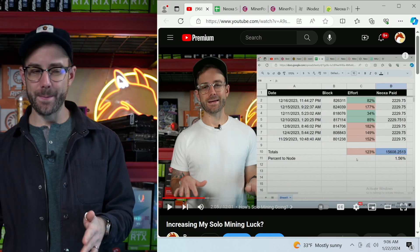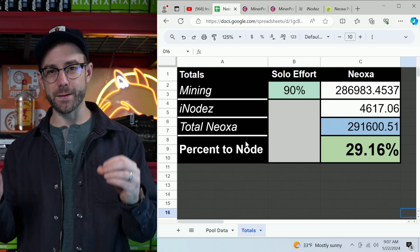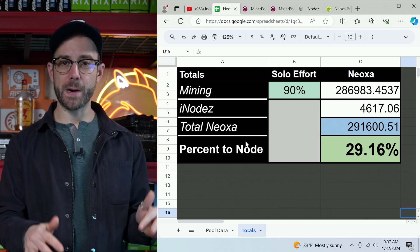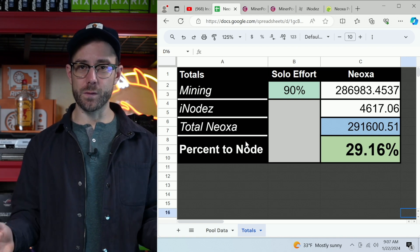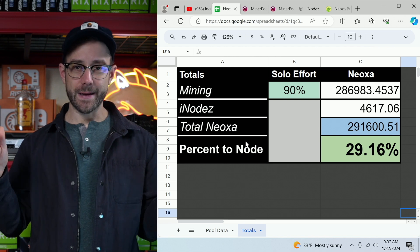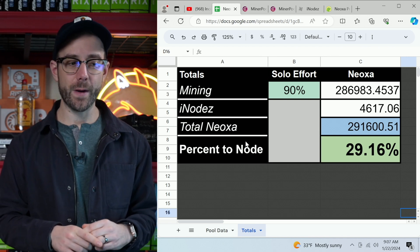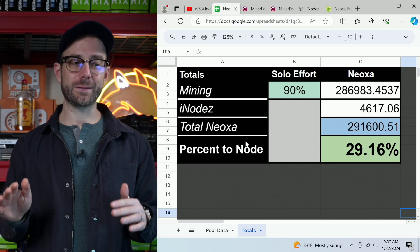What I'm happy to report, and very proud of, is my solo effort now and how much Neoxa I've generated. I am at 90% solo effort since starting this experiment, which means I am getting more Neoxa doing solo mining than if I just mined to a pool and shared the reward with all the other miners. I'm also 29.16% of the way to a node, which is much further than I was before, so I'm really stoked on that.